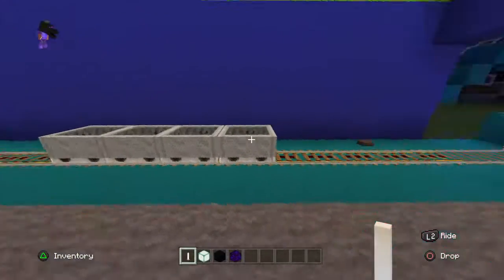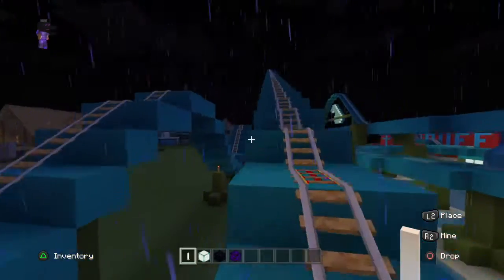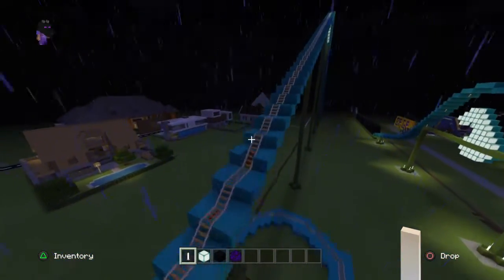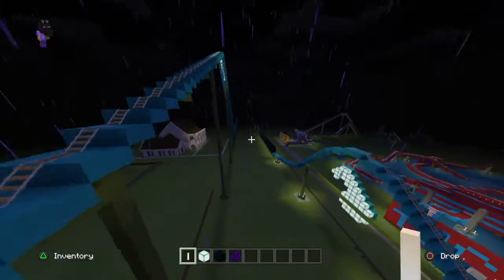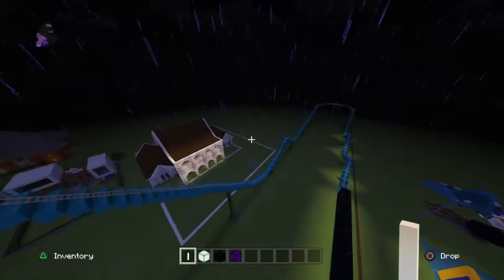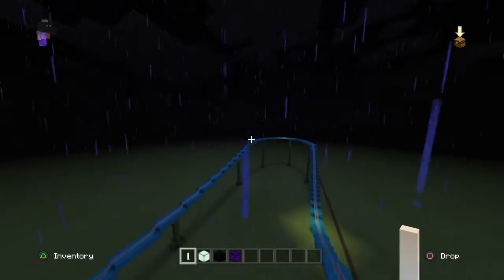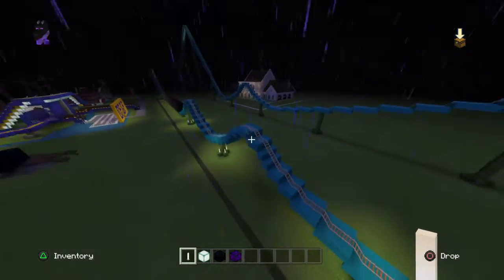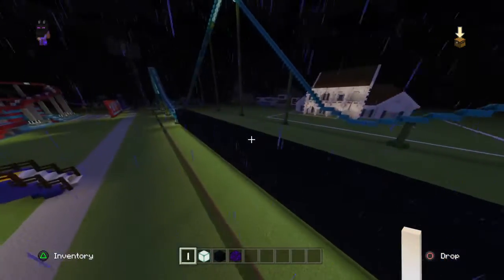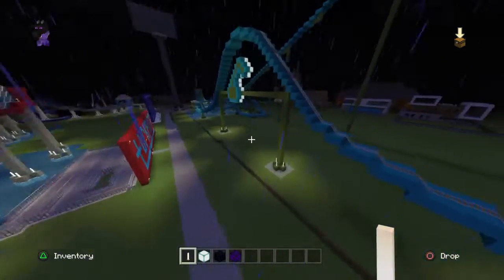The cars aren't supposed to be that short, they're supposed to be longer. But basically what you do — hopefully they should launch when you're in them. You go up the hill, then you go down, and you go up the airtime hill, you go to the turnaround, take a dip into two airtime hills through a tunnel with the launch.